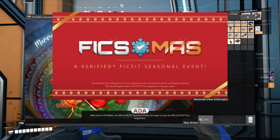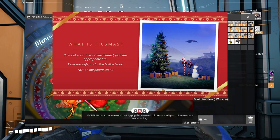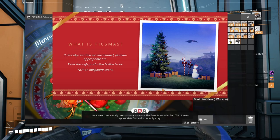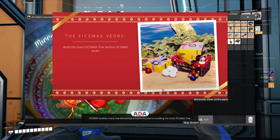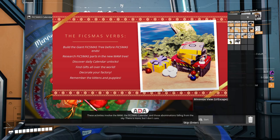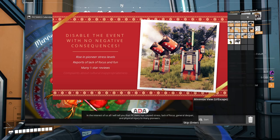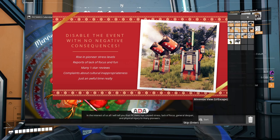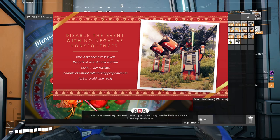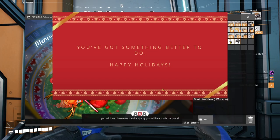Welcome to Fixmas, an official Fix-It seasonal event brought to you by official Fix-It fun engineers. Fixmas is based on a seasonal holiday popular in several cultures and religions, often seen as a winter holiday because no one actually cares about Australasia. The event is vetted to be 100% pioneer-appropriate fun and is not obligatory. Fixmas enables many new distracting activities focused on building the giant Fixmas tree - these activities involve the MAM, the Fixmas calendar, and those abominations falling from the sky.